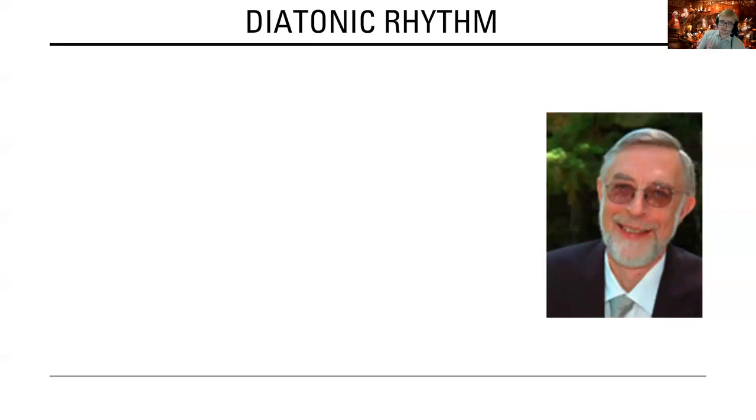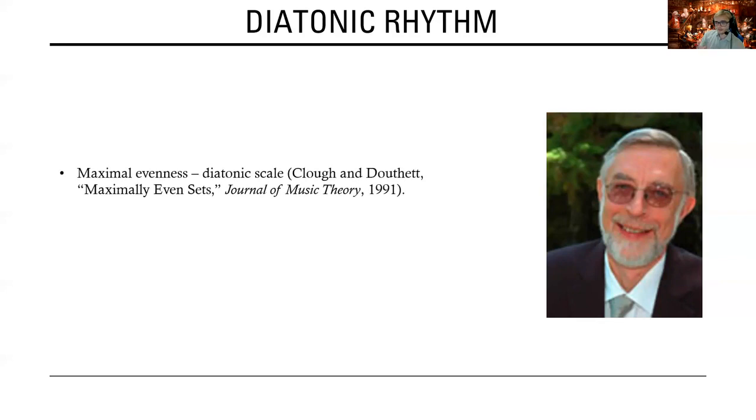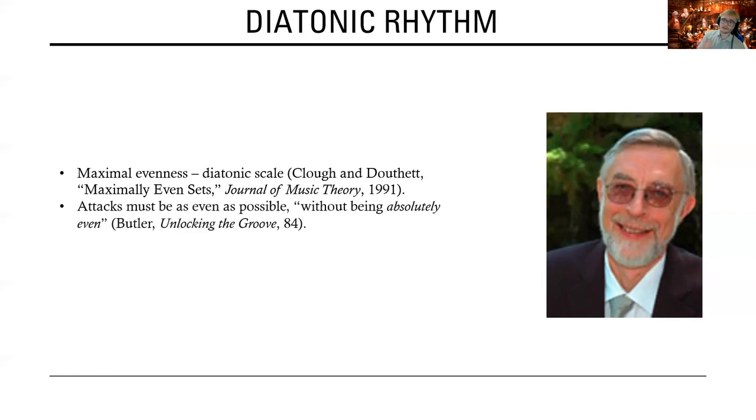While square meter, odd numbers of attacks, and asymmetry may seem to be simple criteria, maximal evenness and maximal individuation are likely not. Maximal evenness is a concept outlined by Clough and Douthat in their theorization of what exactly constitutes a diatonic scale — hence Ron's use of the name 'diatonic' — and means that rhythmic strikes must occur as evenly as possible without being absolutely even. This requires that there be only two types of pulses, such as 3 and 2, or 2 and 1, though hypothetically it could work with any two adjacent values, like 4 and 5, as well as a distribution of said pulses that does not privilege any one portion of the timespan.